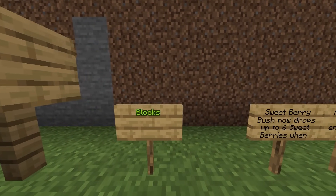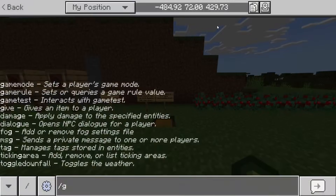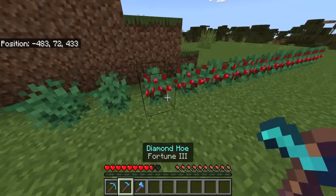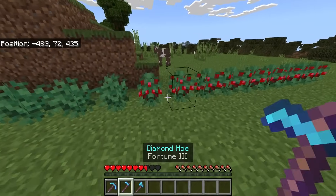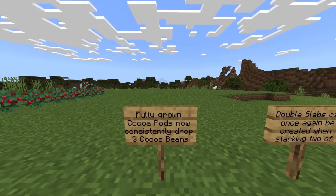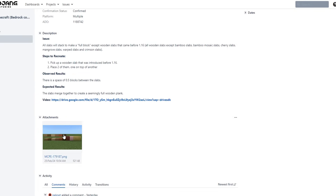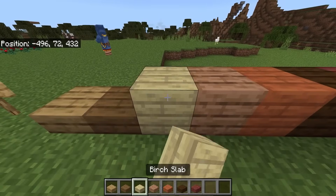Changes with blocks: sweet berry bushes now drop up to six sweet berries when mined using a fortune-enchanted tool. Fully grown cacao pods now consistently drop three cacao beans. Double slabs can once again be created when stacking two of the same slabs together - we have a bug report. So this was only a preview and beta issue where you couldn't attach these together. Let's test this - yes, this works perfectly fine in this version.